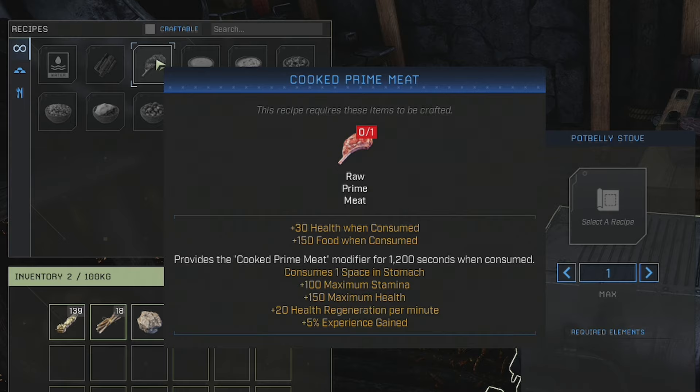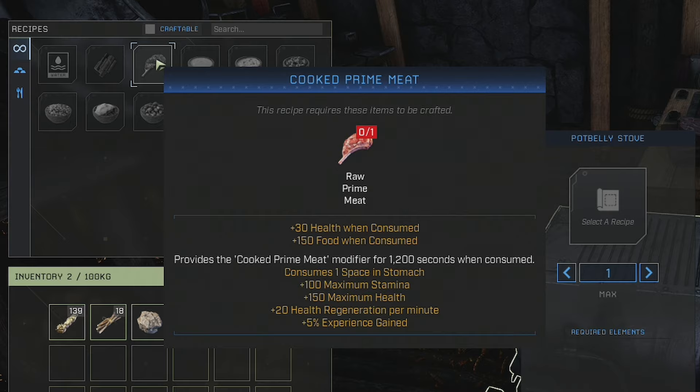Cooked prime meat: you occasionally get raw prime meat from bears and more regularly from polar bears. Raw prime meat gives plus 30 health and plus 150 food, and provides the cooked prime meat modifier for 1,200 seconds — that's 20 minutes. It consumes one stomach space, grants 100 maximum stamina, 150 maximum health, 20 health regeneration per minute, and 5 percent more experience. Cook it straight away though — it spoils very quickly.